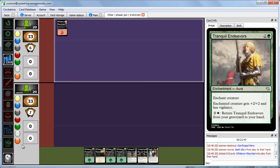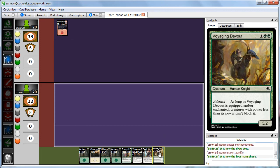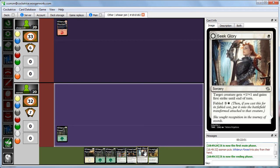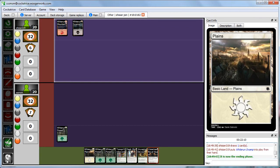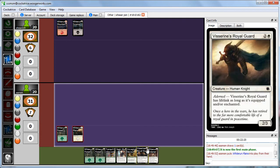Abby plays a Forest and passes. We draw Voyaging Devout — a 3-mana 3/2 Adorned where creatures of power less than its power can't block it. We play our Forest and pass. Abby plays Whiterun Ordainer — a 2-mana 1/3 that gains 4 life when it enters the battlefield. We see that — it's like a Lone Missionary from Rise of the Eldrazi, except a 1/3 instead of a 2/1. Abby passes with 24 life.